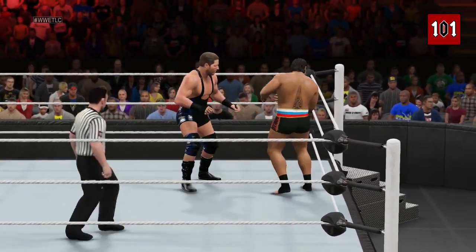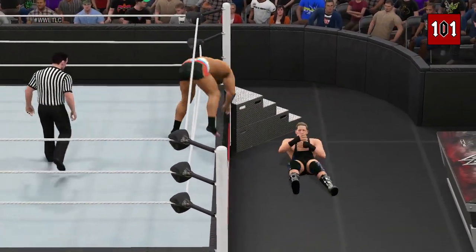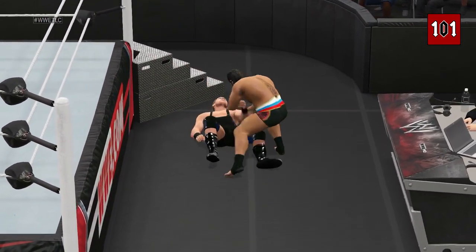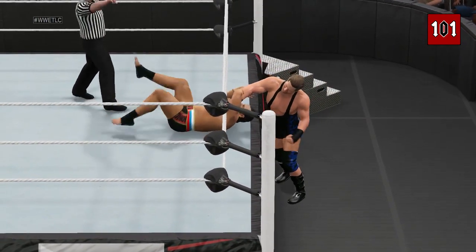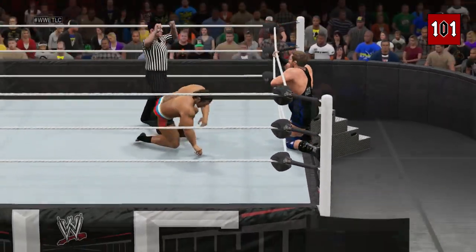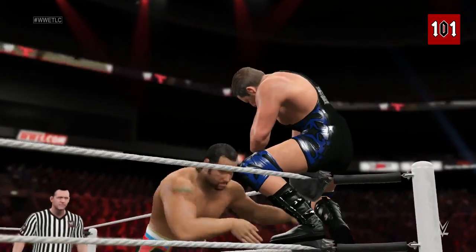Jack Swagger has all the momentum here. Swagger's definitely tough to match up against — his grappling ability can twist you like a pretzel and his strength can crush you. And don't forget his speed; that runs right over you. He was quick as a cat on that one.